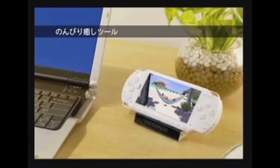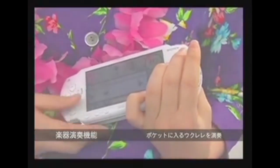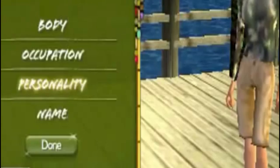At number two we have a very weird Japanese game called Portable Island. This game allows you to have your own little resort or island and you can do whatever you want. You can also play the ukulele. It's a very cool game but you need to import it.